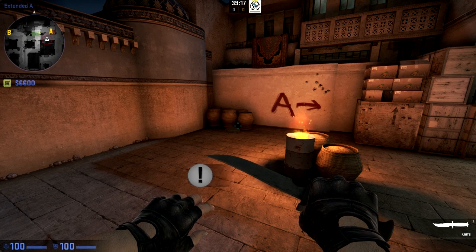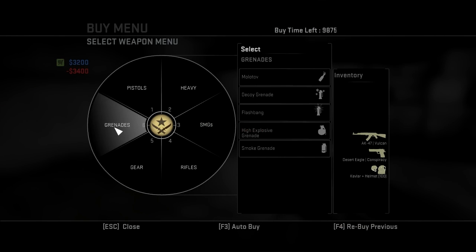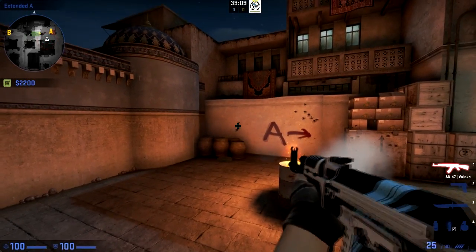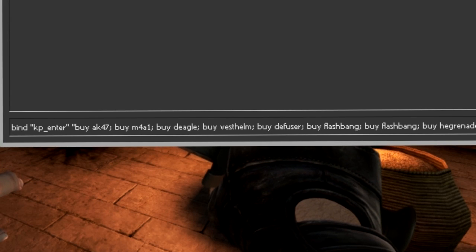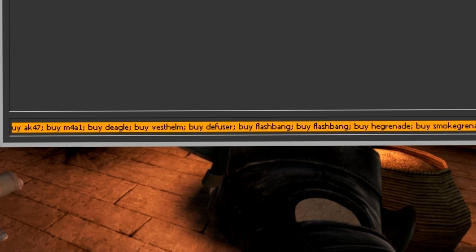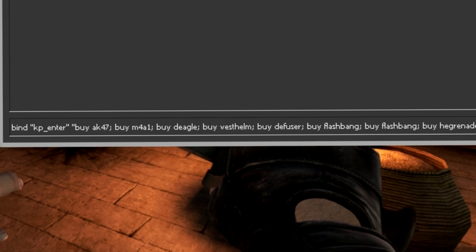I use this command every single time I play CSGO — it is super helpful and everybody should use it. This command is everything about buying gear. When I need to buy anything, my numpad is organized in a way that I can press a button and instantly buy what I want individually, or I have two buttons that fully buy everything in one keystroke. This decreases time to buy, which gives me more time for planning my assault.